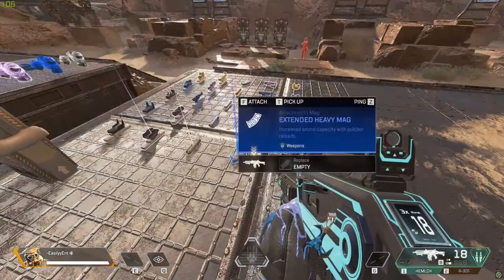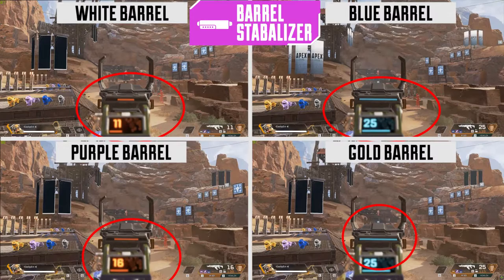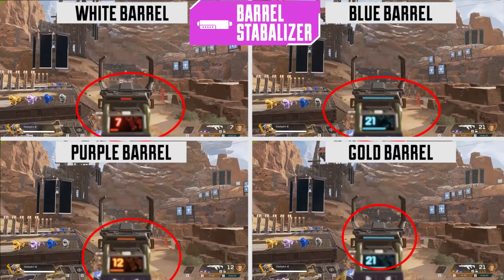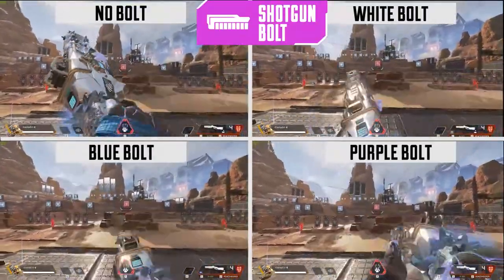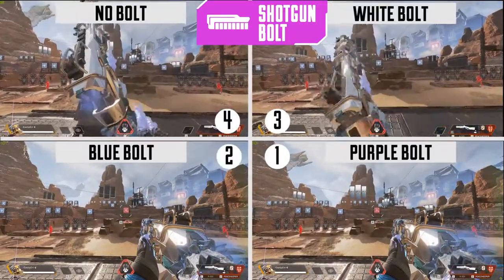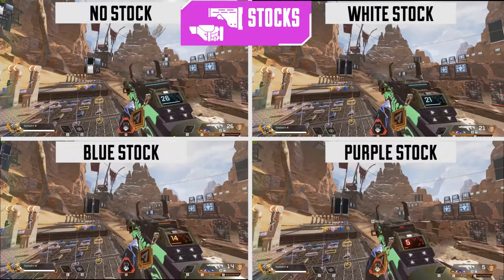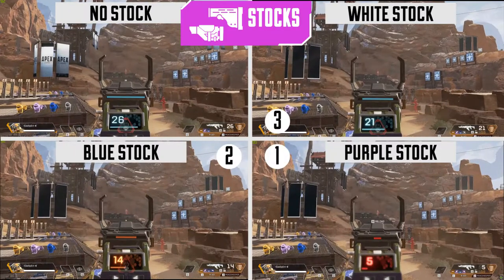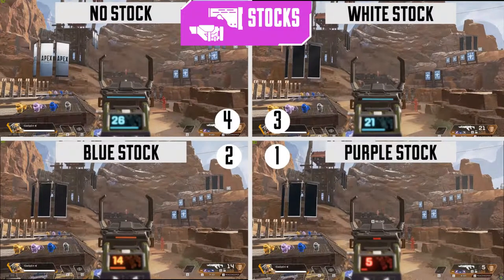Barrel stabilizers reduce recoil and muzzle flash, though the flash reduction isn't that noticeable unless you have the gold barrel, which completely minimizes the flash. Shotgun bolts increase the rate of fire on shotguns — semi-auto shotguns shoot faster, and in the case of the Peacekeeper, you load the lever faster after every round. Lastly, the weapon stocks reduce aim drift, which is the left and right movement when you're shooting. They also improve handling, and after testing I'm pretty sure handling means a faster ADS — the purple stock being the faster and better option.